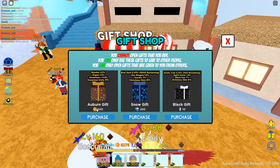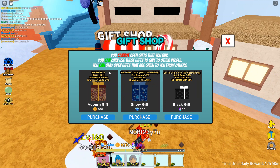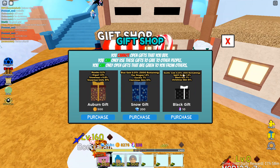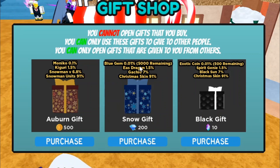When you guys buy a gift from the shop, the Auburn gift costs 500 coins, the Snow gift costs 200 gems, and the Black gift costs 10 Stardust. It shows what you guys can get as prizes right here shown above. I'm not exactly sure what these units are.